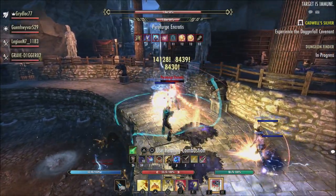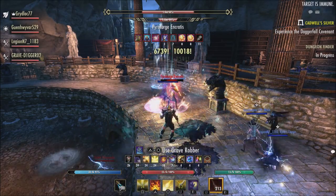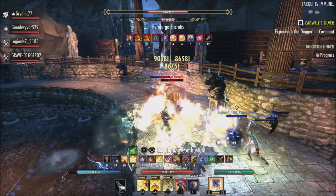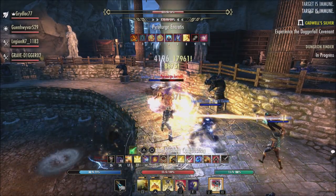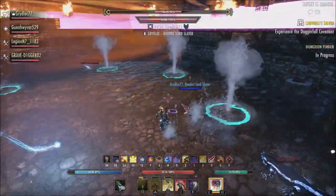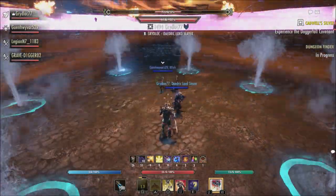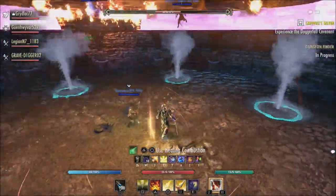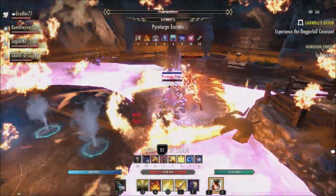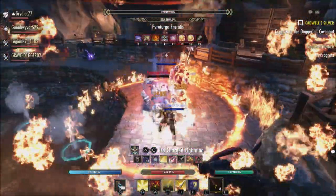For Crystal Shield, the Crystallized Slab morph now also stuns the target upon dealing damage. Frost Armor expanded the radius of this morph to 36 meters, up from 28 meters. Last but not least, Northern Storm — the Sleet Storm morph — now grants 300 weapon and spell damage for up to 30 seconds after casting, rather than 15% max magic for 30 seconds. This should help the ultimate be more impactful across play styles.